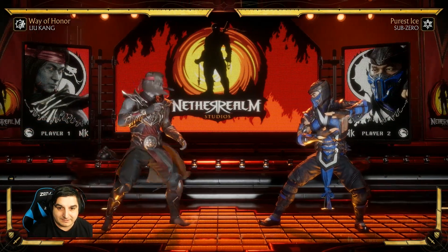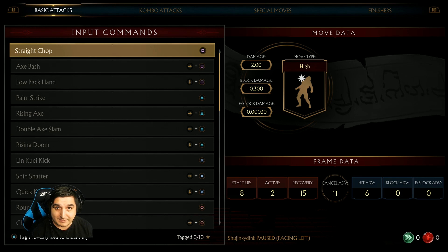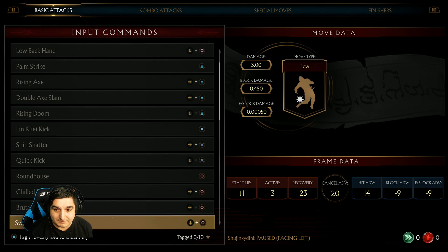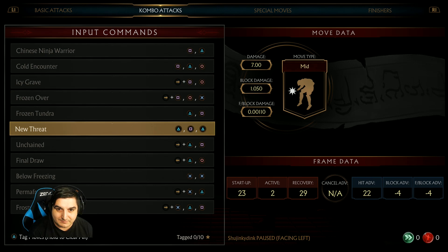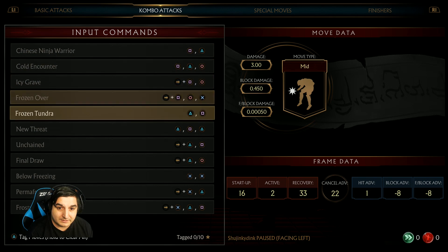So let's see if we have a better option than our down one as Sub-Zero to punish that. We know our fastest moves — since it's minus twelve, I usually give a frame for execution and say eleven frames or faster. So we've got our standing one, standing two, down two — but that doesn't lead to combos. So we're looking at 1,2,4 or 2,1,2. Let's see which one does the most damage. Those both start with standing one, which is eight frames, and standing two is also eight frames. So we can use a combo starting with one of those: 1,2,4 and 2,1,2.